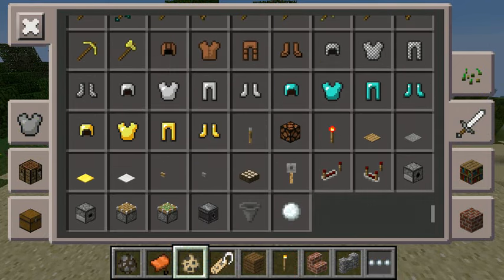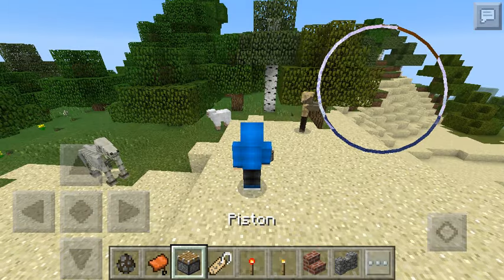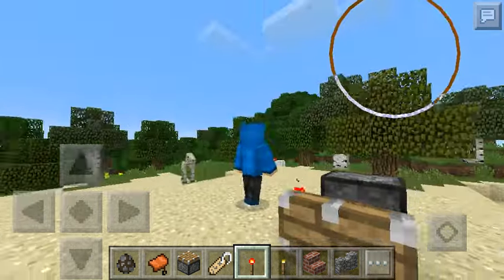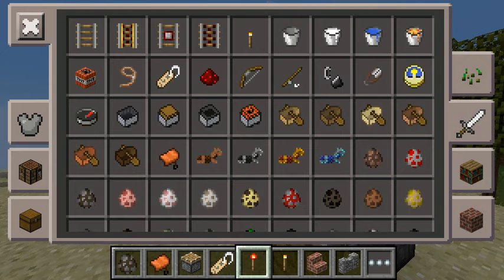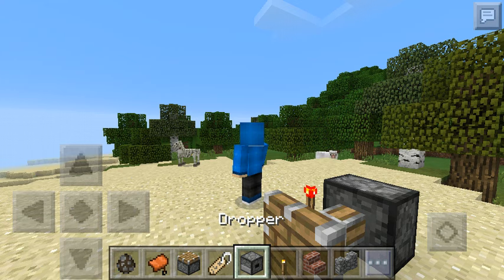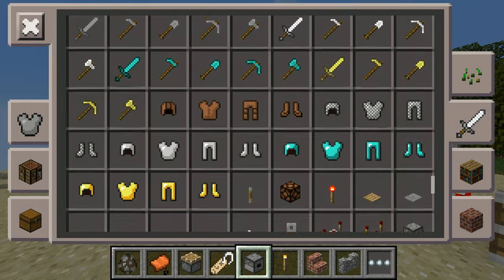We got pistons, which I am excited for, but I'm not going to use them because I'm not the biggest fan. Let me test them out. They work. They got sticky pistons and regular pistons. We got a redstone comparator, and this new block — actually this is a dropper. We got droppers and dispensers.